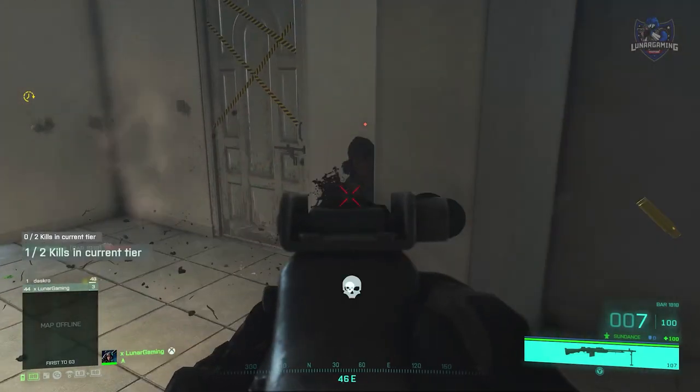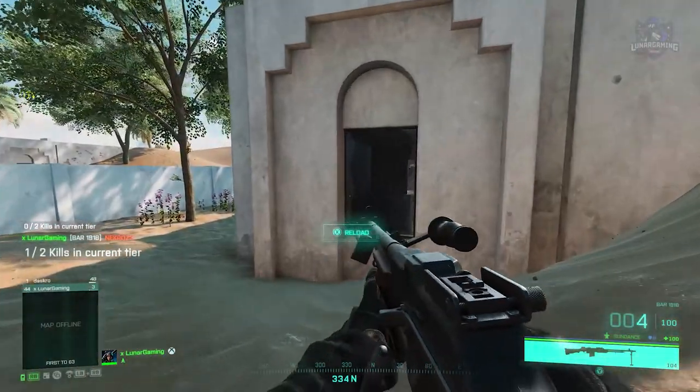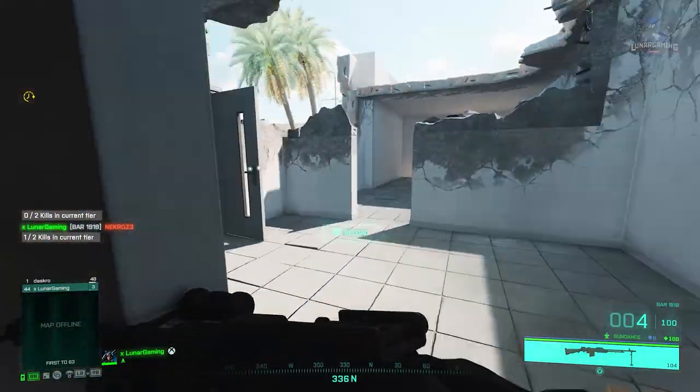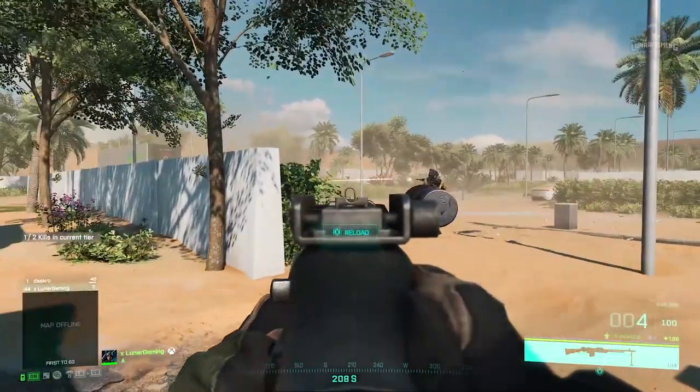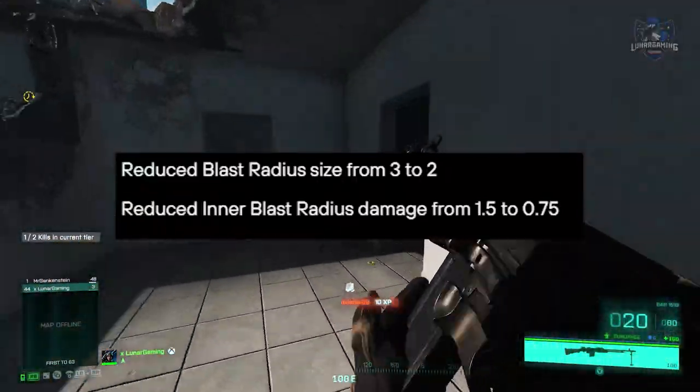For the MD540 Nightbird's mounted 20mm cannons, they've reduced the radius at which bullets do damage upon impact and decreased their blast damage. Specifically, they've reduced blast damage radius size from 3 to 2 and reduced inner blast radius from 1.5 to 0.75.